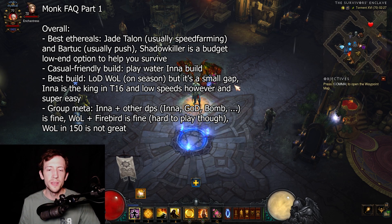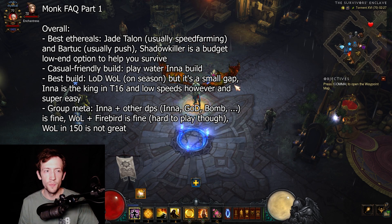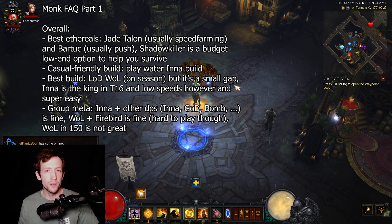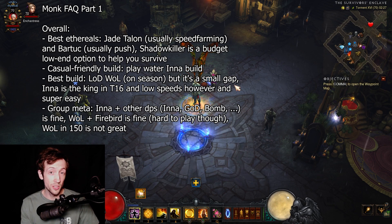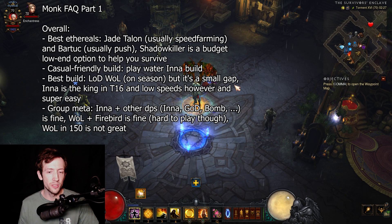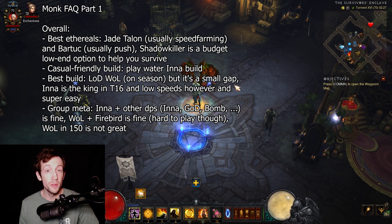With Wave of Light there are quite some issues because you need decent gear — it needs to be ancient in the best case, you need to have the right gem level and all that stuff. So you definitely don't want to start with that. On the leaderboards right now you're going to see a lot of high Inna clears, mainly because it's such a good starter and also more hyped than LOD Wave of Light, which is basically an old build versus Inna which is super fun and everyone is playing it.